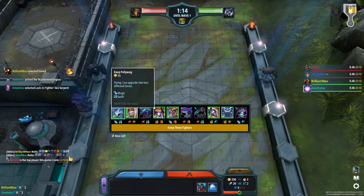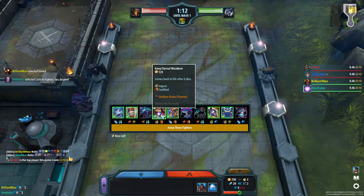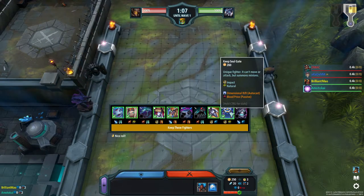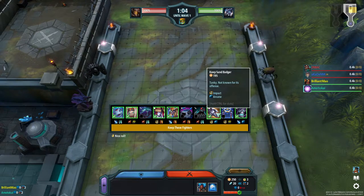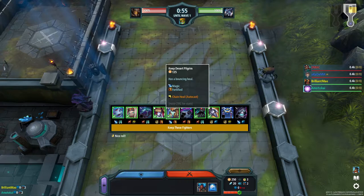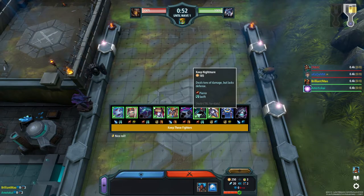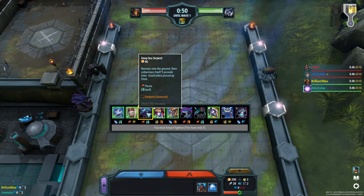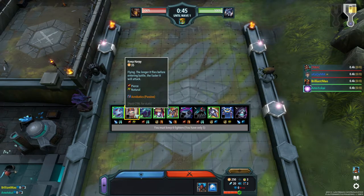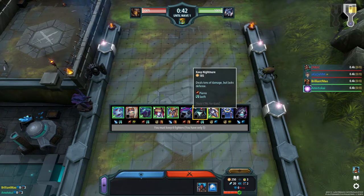I got polywog. Okay, we're not going soul gate, so I guess we can go lord of death. I don't know if I have the econ for that though. It's magic damage, this is pierce. So let's go serpents. I don't want to play harpy though. We'll go nightmare.